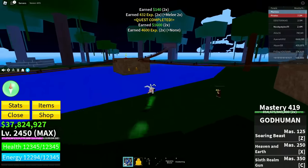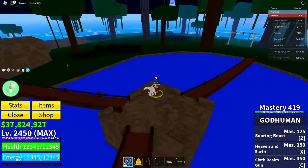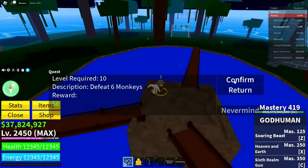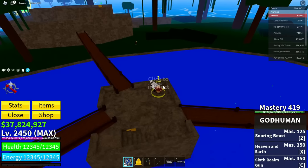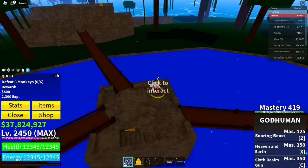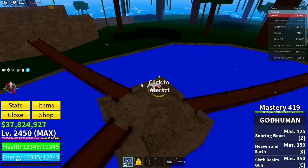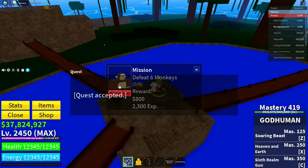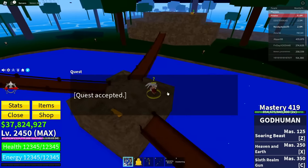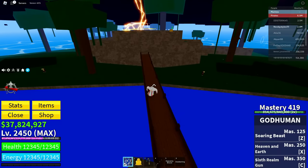After completing that, go back to the Blox Fruits dealer and do the same cancel trick again. Then get the same jungle quest again — make sure the quest accepted screen appears on screen. Click on the plus sign, click on abandon, click on track, then click on the quest accepted screen. Once you've done that, you're basically done.